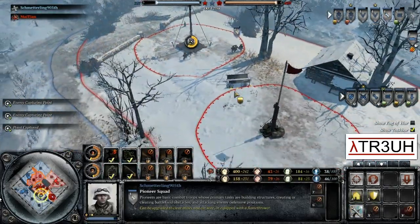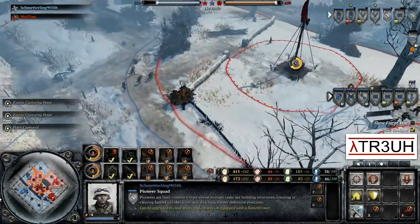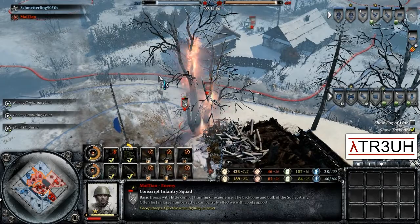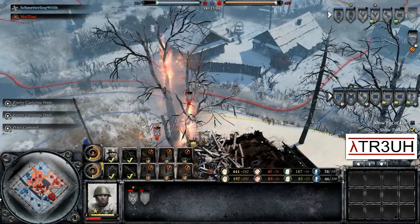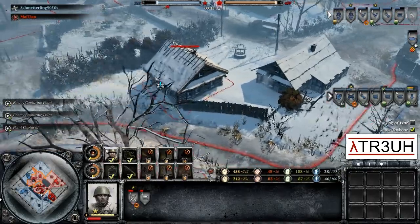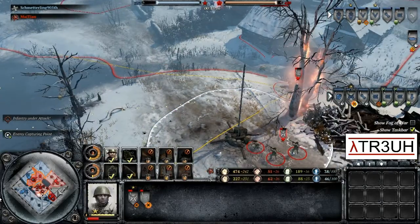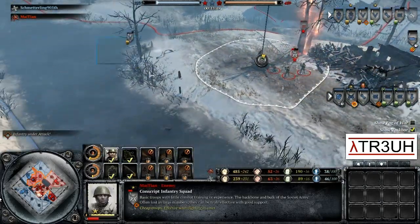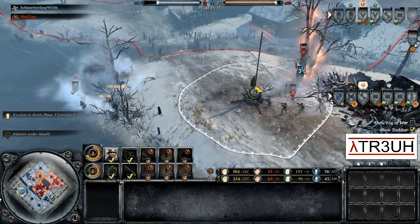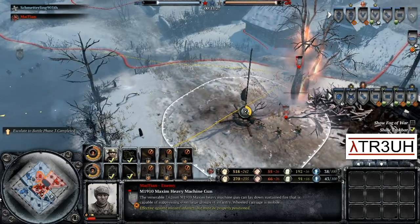The right-hand side of the field is getting captured for Schmetterling — quite a nice pickup. Mai Tai is going to have to push forward, but with all those Maxim machine guns he can't be that aggressive in capping. The Maxim machine gun can still go around and cap since in Company of Heroes 2 you don't need to be touching the territory, but it is a little less mobile. There were also some adjustments in the latest patch so they aren't used as aggressively as combat units.